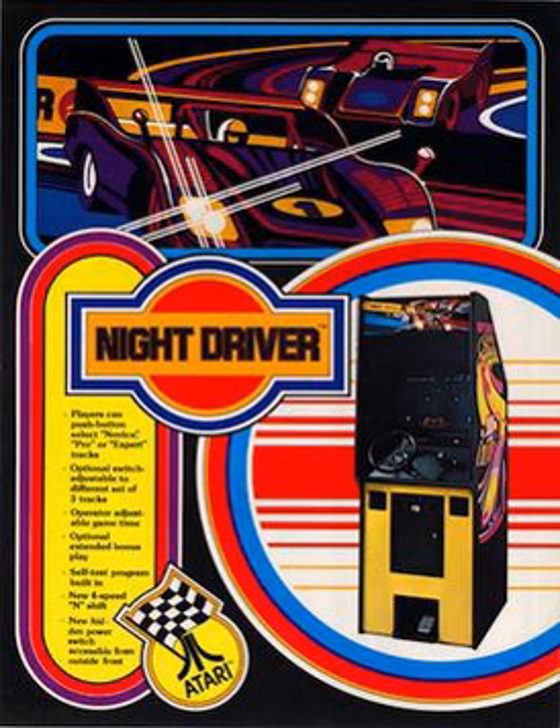Atari released a port for the Atari 2600 in 1978. It was programmed by Rob Fulop, who added color and additional features such as additional vehicles the player must avoid, as well as showing houses and trees along the sides of the road. The player pushes the fire button to accelerate the car forward and uses the paddle to steer the vehicle. It is not possible to shift gears in this version. The game offers eight variations; some are timed, and the player tries to score as much as they can in 90 seconds.